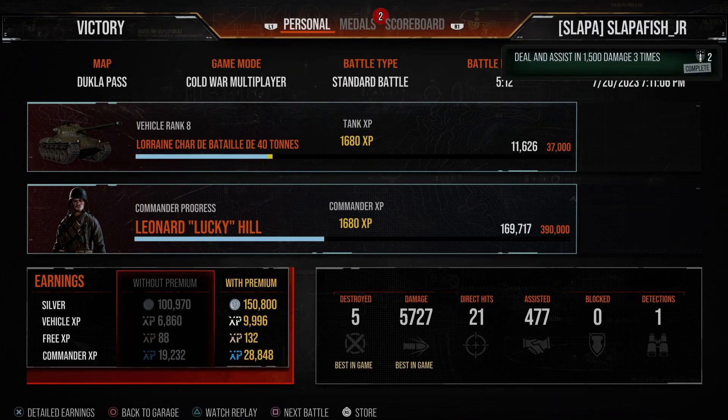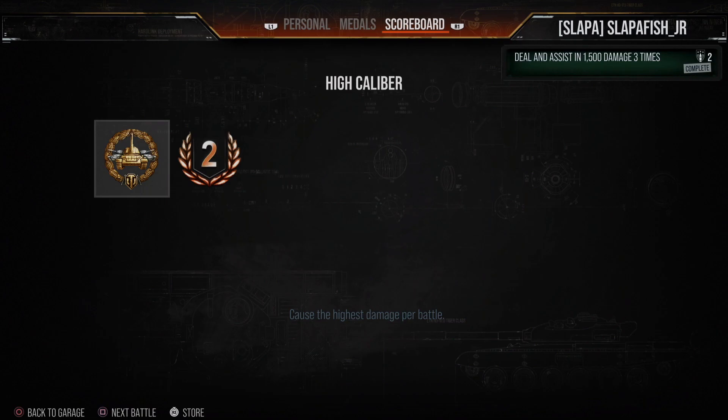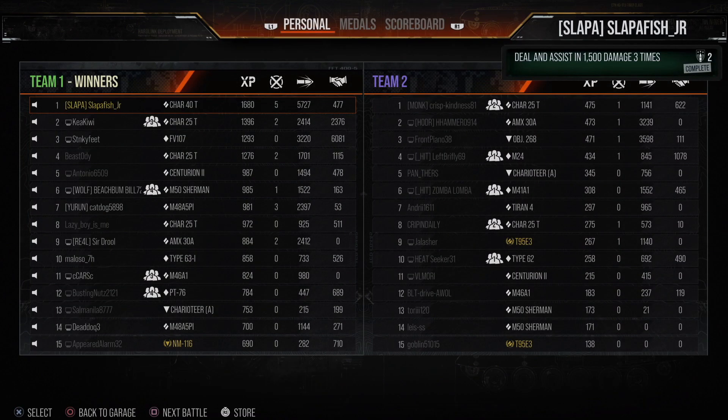I have six rounds in the clip but only five standard shells left, so that may come back to haunt me. Not really though, because they're almost dead — I'll just ram the AMX-30A. And as I said before, you can ram things in this tank. That's 21 penetrations, 5,727 damage, and five kills. That was a really quick match — about five minutes, and most of that was just driving. Hope that shows off both guns. That was also my first match with the 100mm.